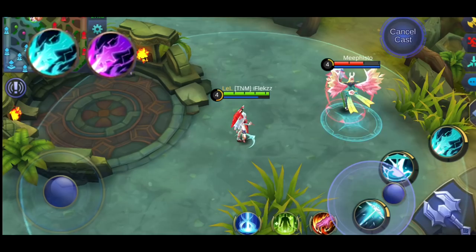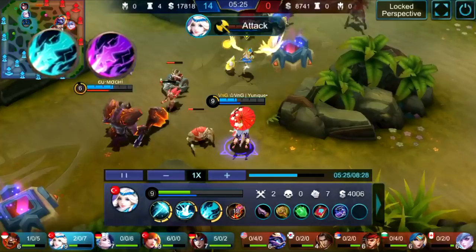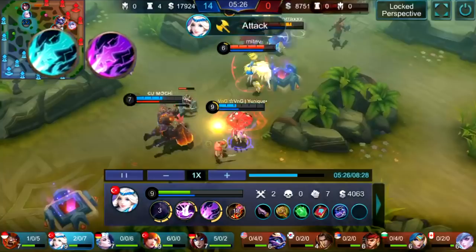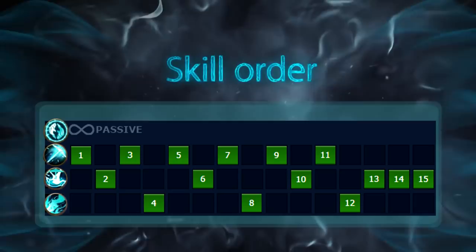The ultimate does a lot of damage, resets the first ability, and pulls enemies towards the umbrella. When used in blue state, it pushes enemies back. The full combo pulls down the enemy and you go back in with the second ultimate for a lot of damage. For skill order, max the first ability first, then upgrade the ultimate whenever possible.